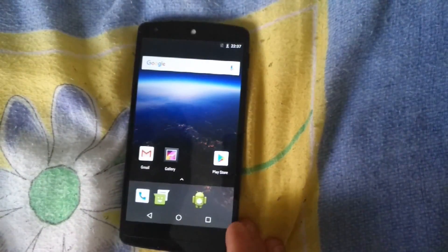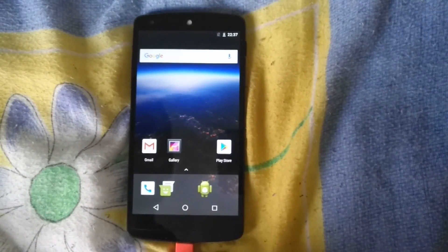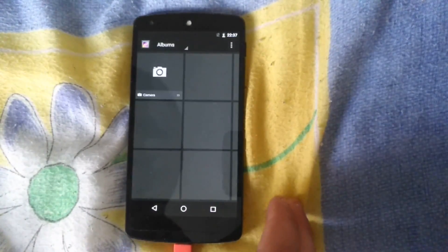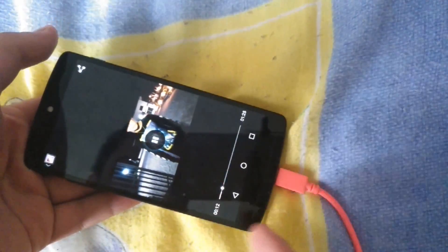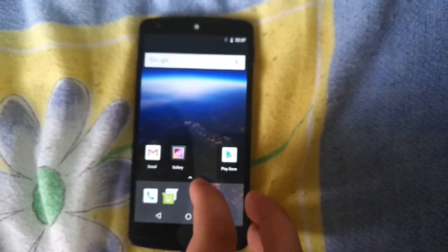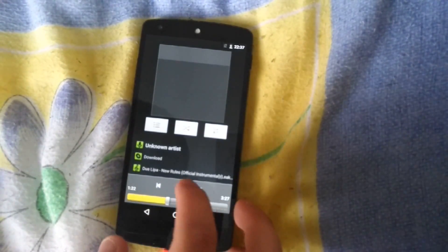I want to test if video and audio play, to see if there's more missing. Video plays properly, so here's an example. Rotation doesn't work either. It's just a random video downloaded from YouTube. Audio works as well — I've got some lossless audio, MP3 and FLAC files.